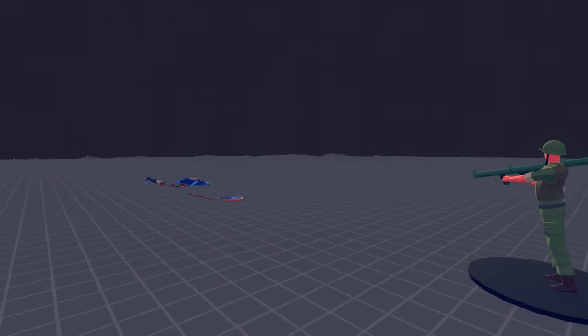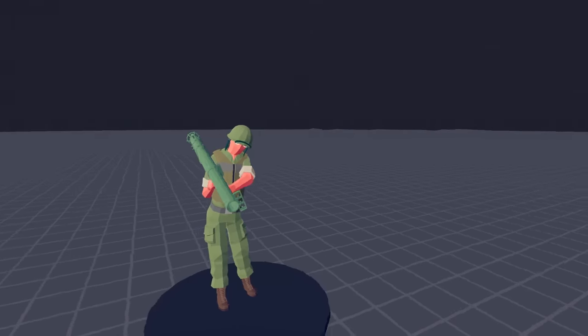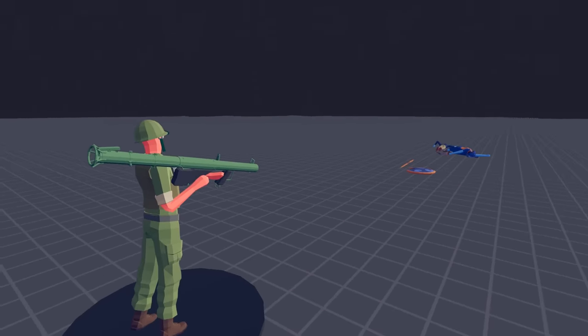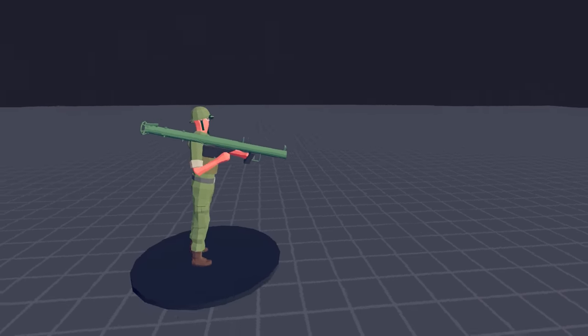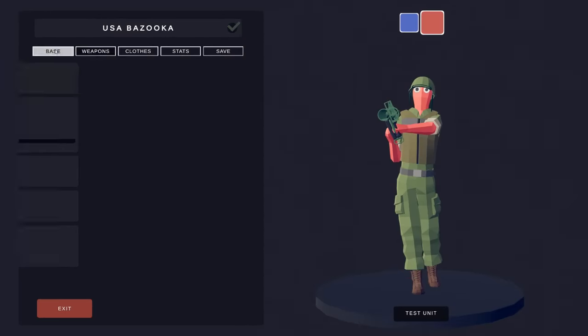Let's test him out. Okay, he just wrecked those guys. This guy's great because he holds his bazooka up and doesn't fall over like the M2 Browning machine gunner. And yes, we listed him as a light MG and gave him an M2 Browning — but shh, don't tell anybody.